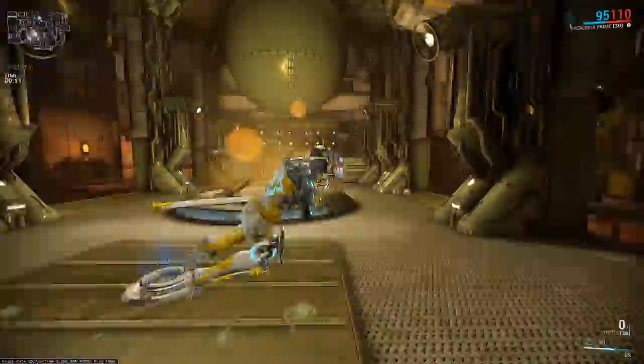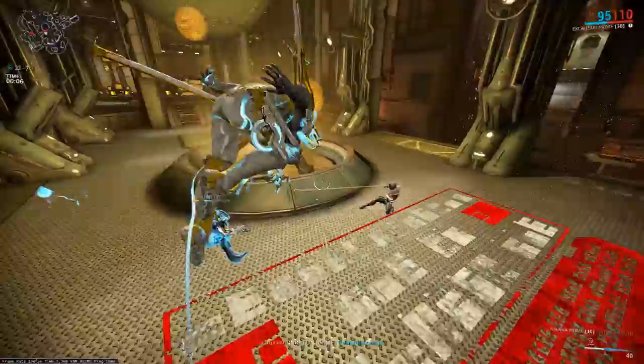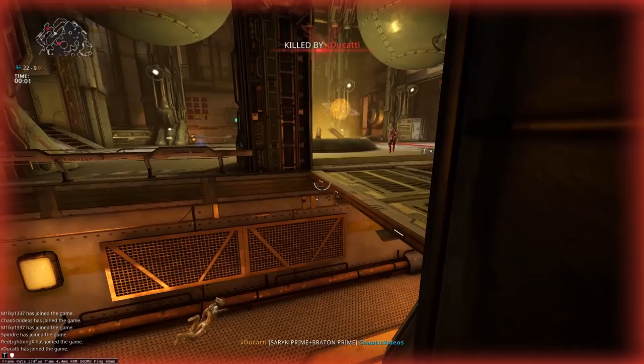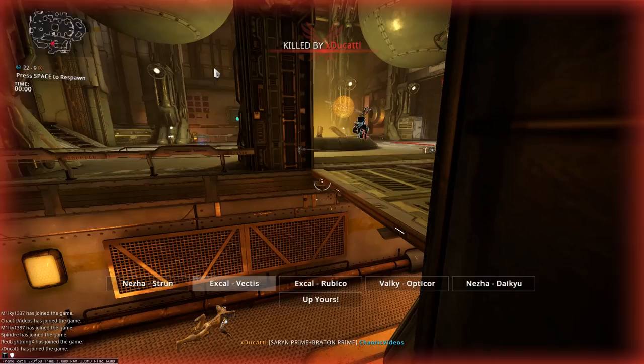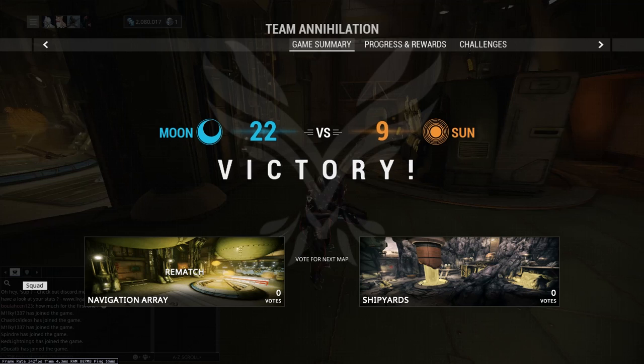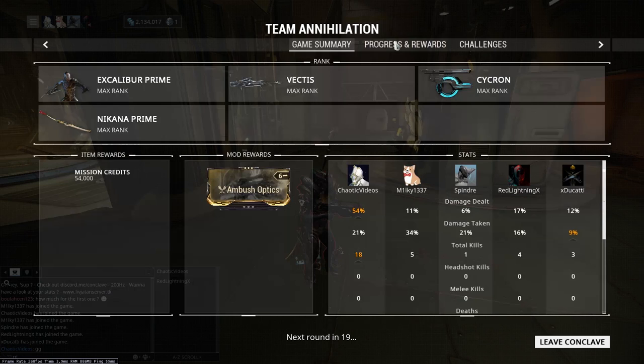Just as in Annihilation, once you start up a game you will either have to wait for opponents or be put into a game right away. Once you enter the match, you will be spawned and immune to any damage for a couple of seconds, or until you perform an action such as shooting or activating abilities. The spawn locations for the energy, health, and ammo stations in Team Annihilation are the same as in Annihilation, so no need to remember new tilesets.